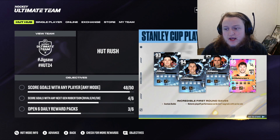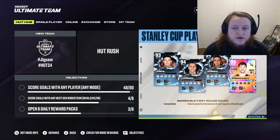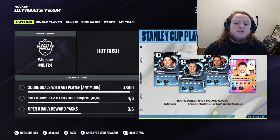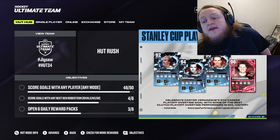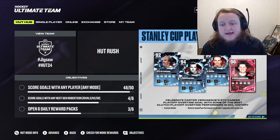We also got a Sergei Bobrovsky card for his save off of his elbow — if you haven't seen it, it's insane. We've also got Carey Price, Roberto Luongo, and Curtis Joseph — goalies of first-round playoff saves. And we got a 96 Verhage for his fifth career playoff overtime goal, along with Patty Kane, Maurice the Rocket Richard, and Bob Nystrom.